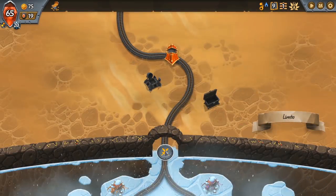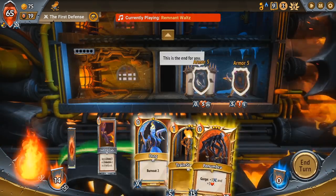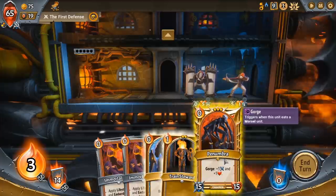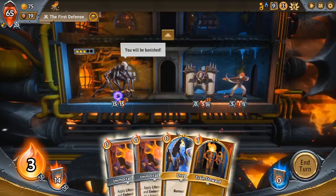Monster Train is a deck-building roguelite, the same genre as Slay the Spire if you're familiar. There are some rather large gameplay differences that set this game apart, such as the card upgrading system and playing creatures to fight for you. While I loved Slay the Spire and it's regarded by many to be the best in the genre, Monster Train has quickly become my personal favourite deck-building roguelite, for some reasons I'll get into a little bit later.